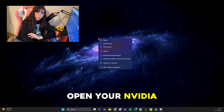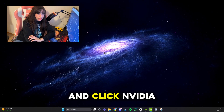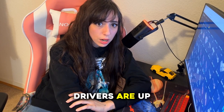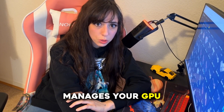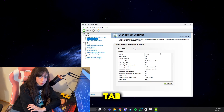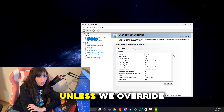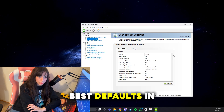First things first — open your NVIDIA control panel. Just right-click on your desktop and click NVIDIA Control Panel. If you don't see that option, make sure your drivers are up to date using GeForce Experience — it's free and manages your GPU drivers for you. Once the control panel is open, click on Manage 3D Settings. You'll land on the Global Settings tab. These settings apply to all games on your system unless we override them later, so it's good to get the best defaults in place.